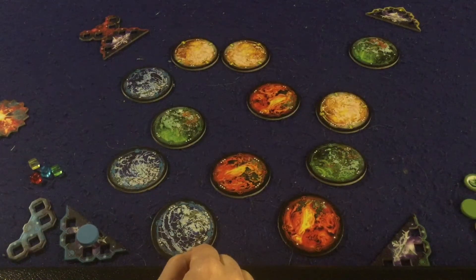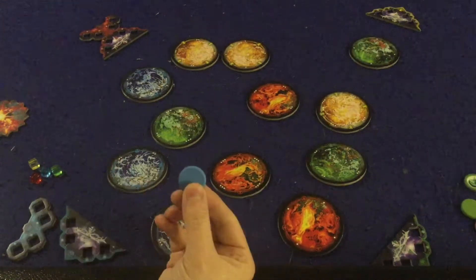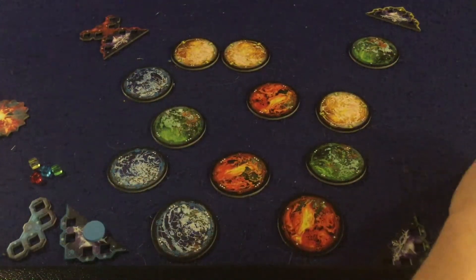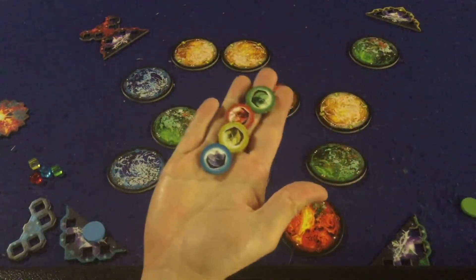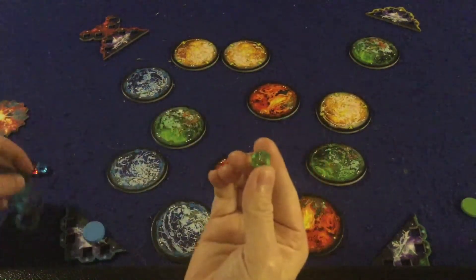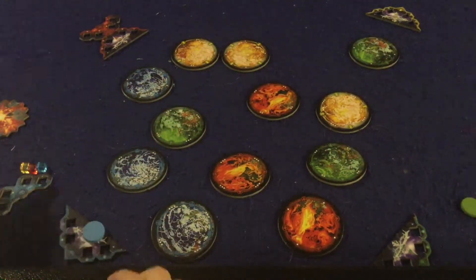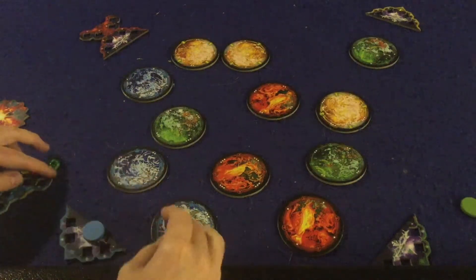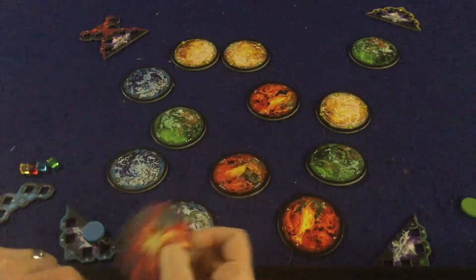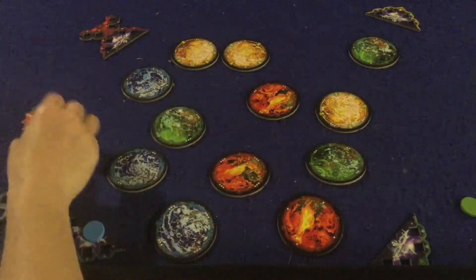It's also a very simple game, so let me explain how to play. In Cosmic Kaboom, you flick your spaceship to various different planets that produce different resources. When you hit a planet, you collect those resources and put them in your cargo hold. Then you take them back to your planet. Once you have all four different resources, you can throw your bomb to try and destroy planets.